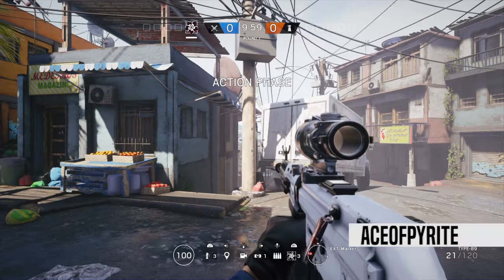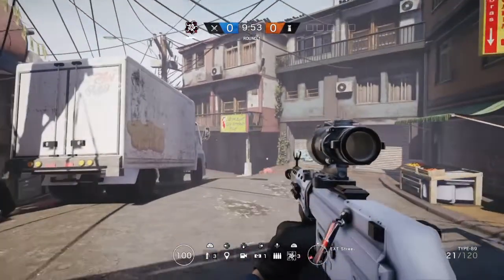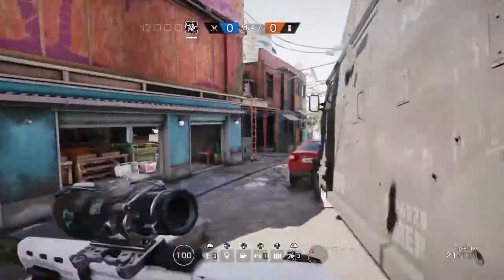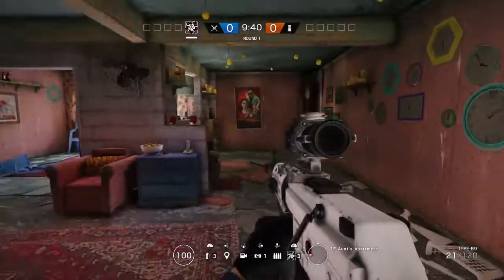Hi everyone, Ace of Power App back with you again today and we're going to continue looking at the Favela map and have a look at the objective locations. This one's proved really popular so far — it's quite a difficult map so it's definitely taken off. We're going to head up to the first floor and get straight into it. The first room that we could have objectives in is Ant's apartment.